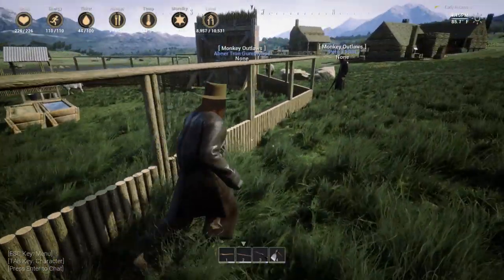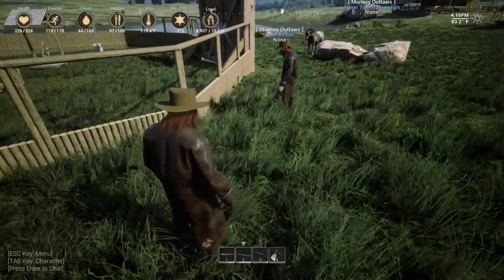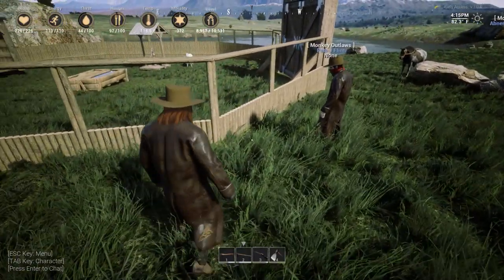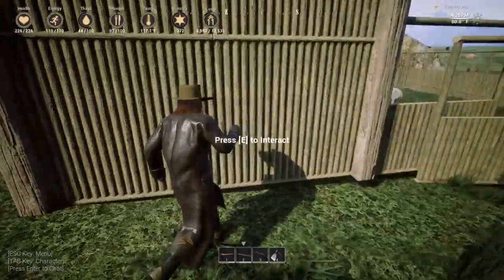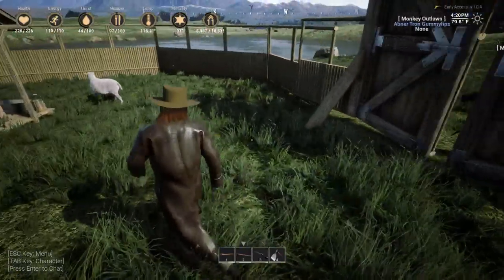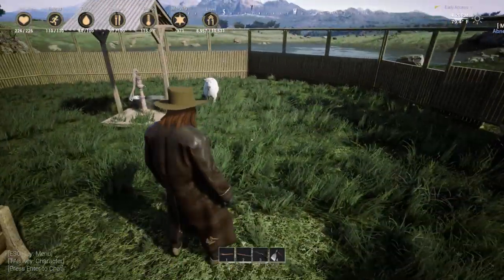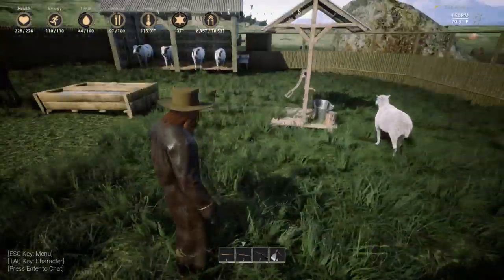If you pull out a saw, there's miscellaneous which includes gates and doors. There's ceilings, there's special walls - you can do a half wall or a spiked half wall. There's a gate right here, these are the window walls, and these are regular walls. Exactly what you'd expect.